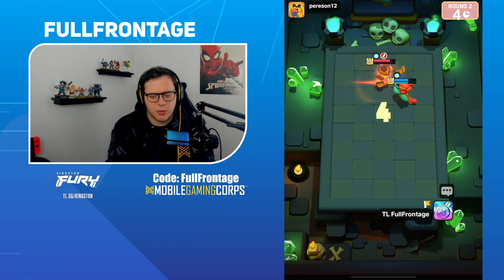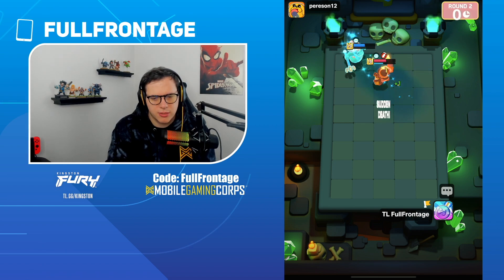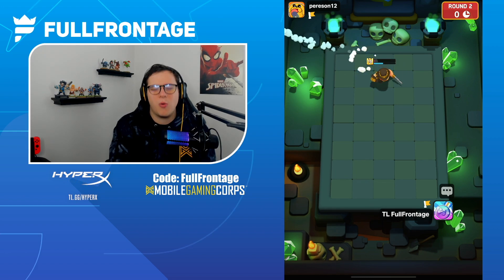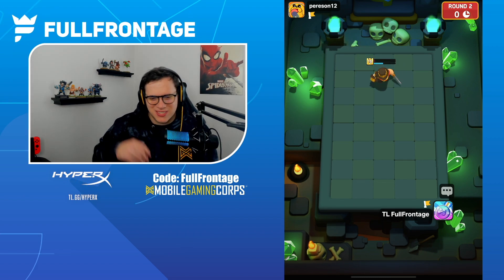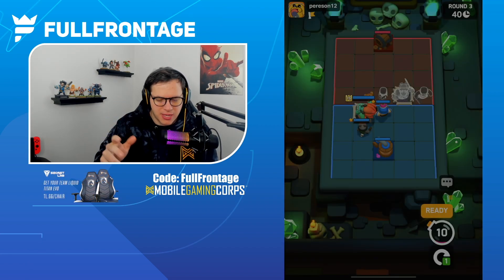We get the dash, the Archer gets taken down, and we should be able to... the Bandit didn't get a dash there — that would have been huge. We get the stun, should be able to get one more stun, we get the heals, but I don't know if we actually have more health than the Barb King. One HP was the difference — that was unfortunate.